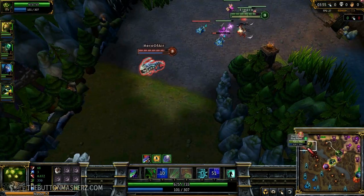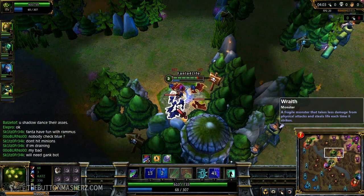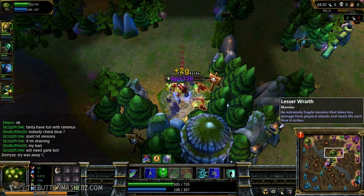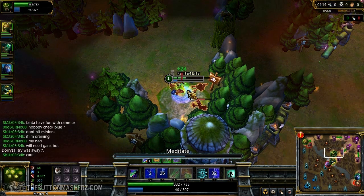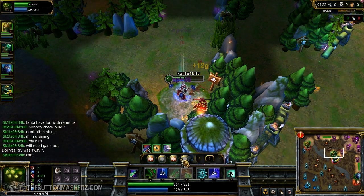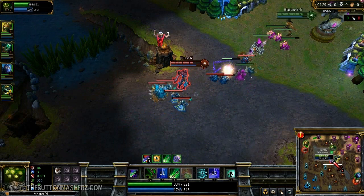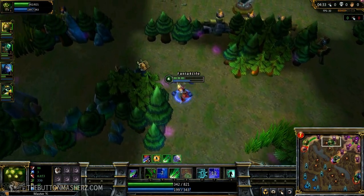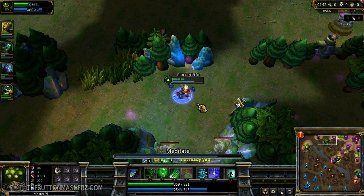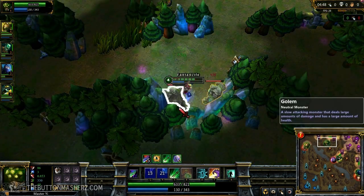As I run up to the double golems again I wait for Meditate to come back up. I decided to stop and take out the wraiths again. I get a little low on health so I hit Meditate — great thing about Meditate is that it gives you armor and magic resist, so things won't hurt you as much as you heal. At level 4 I like to get my E ability to do a little bit more damage to minions, and also if I gank I will have more damage. Going for the double golems again, opening up with alpha strike like always — I pretty much always open up with alpha strike.